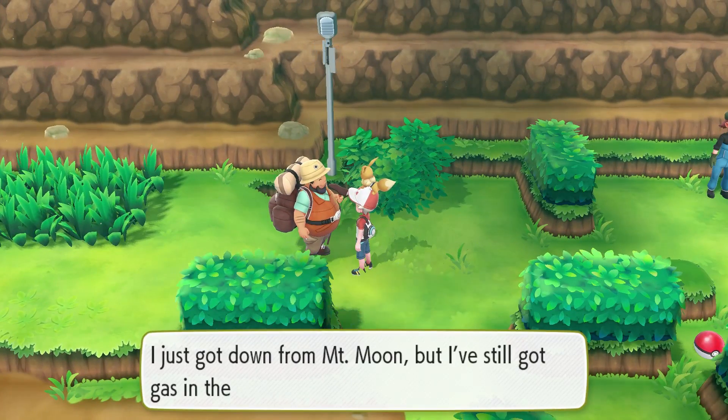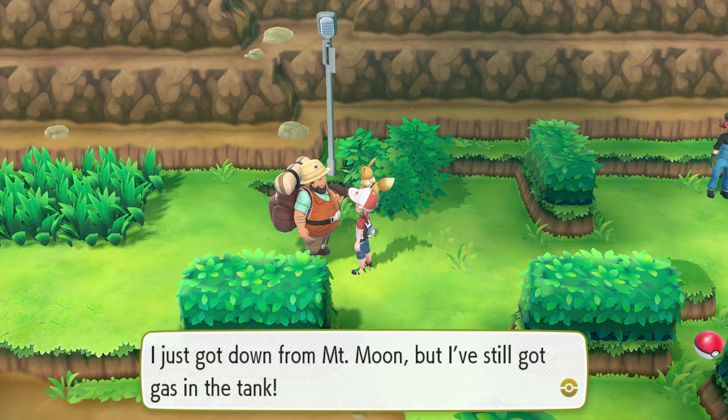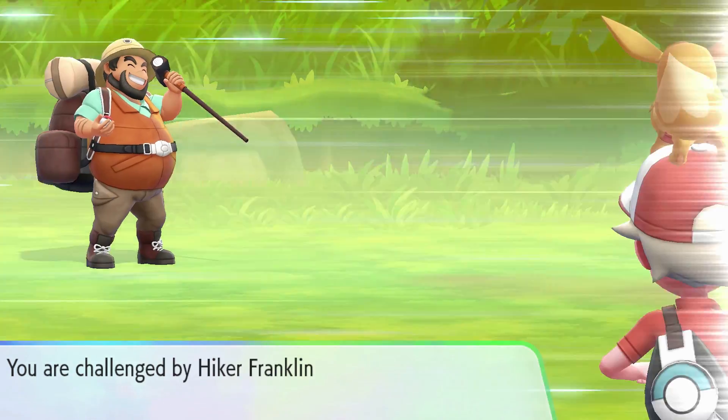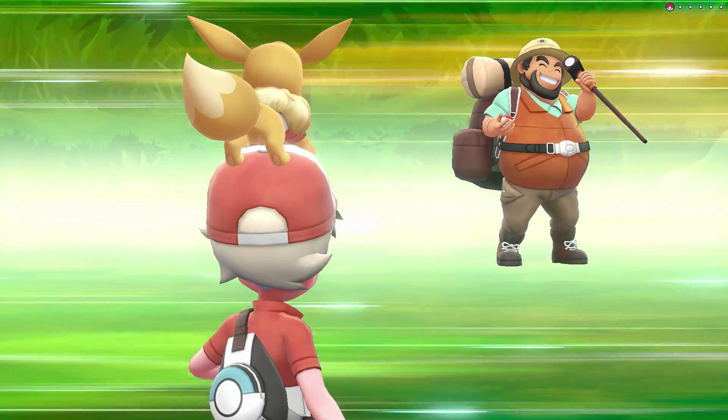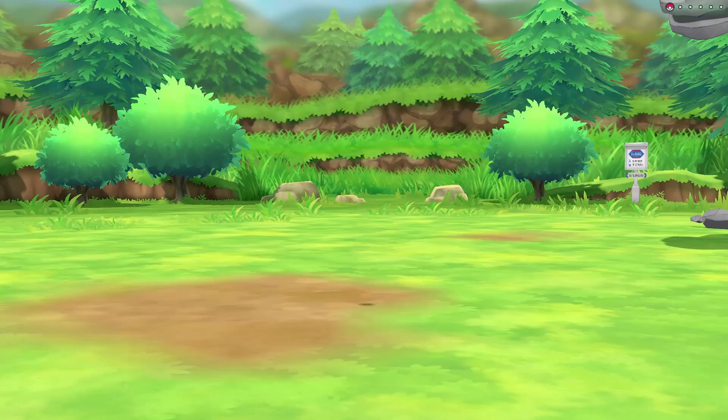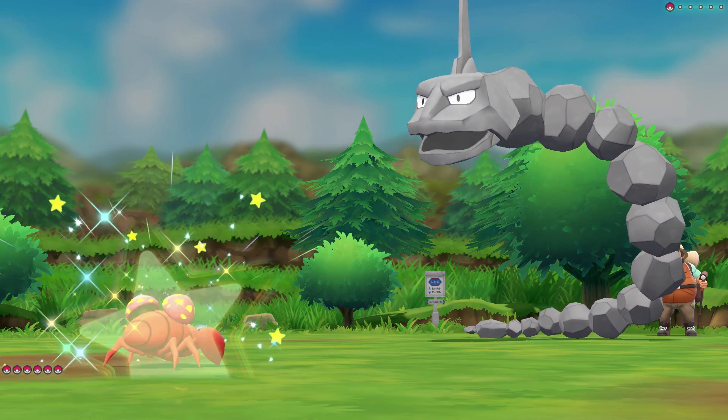Let's go beat up this guy. He says he just got down from Mount Moon but he's still got gas in the tank. I don't know why this guy thinks he's a motorcycle - you're a human, dude. Hiker Franklin - he's got an Onix. Now Onix is a great battle for Aya because he's rock and ground type, so he'll be super weak to grass type. We do have that new attack Absorb which we got in the last episode, so let's put it to use.